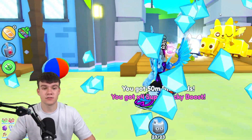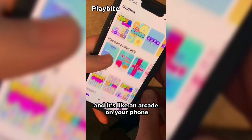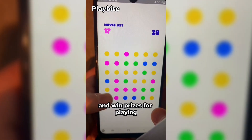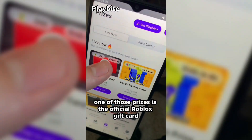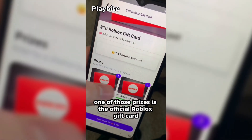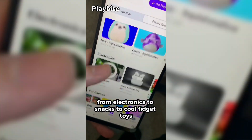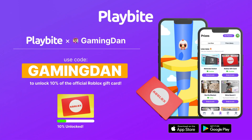If you are ever in need of Robux, go ahead and download this app called Playbite. It's like an arcade on your phone — you guys can play fun games in a single app and win prizes for playing these games. One of those prizes is the official Roblox gift card. You can also win all kinds of other stuff from electronics to snacks to cool fidget toys. Go and download Playbite today, linked down below, and also use code GAMINGDAN.